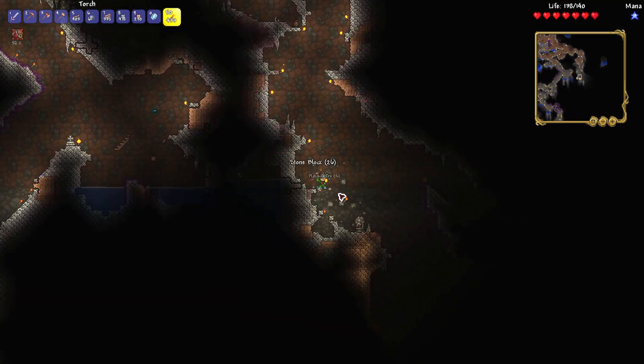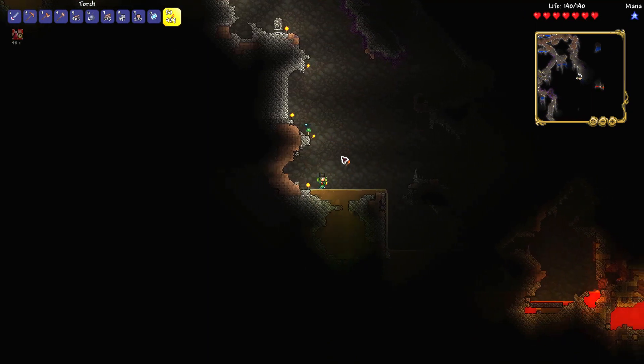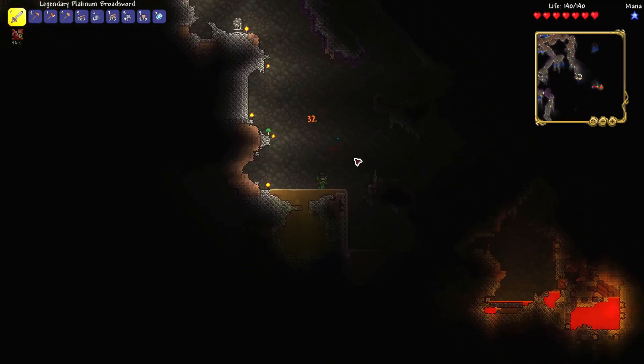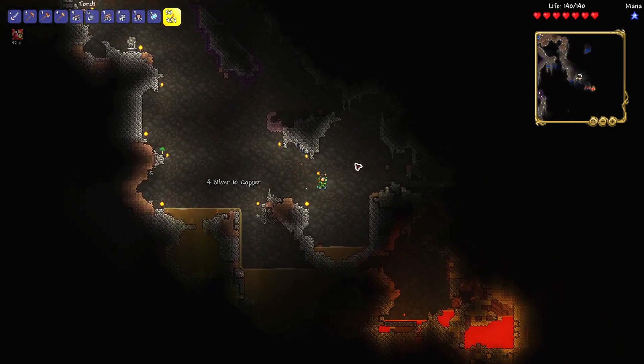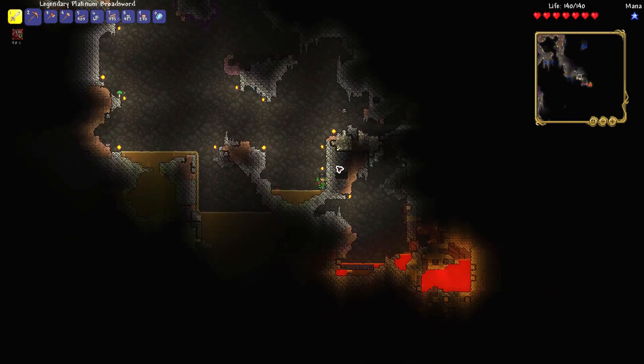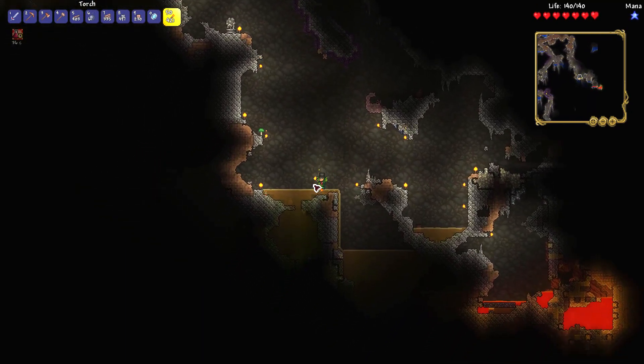If you want to find the green mushroom, you need to look very closely at the ground when you are in the mines, when you are in the caverns. Green mushroom grows on cobblestone and it looks like an extra life from Super Mario Brothers.